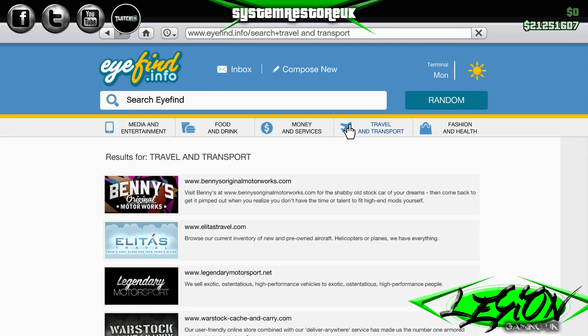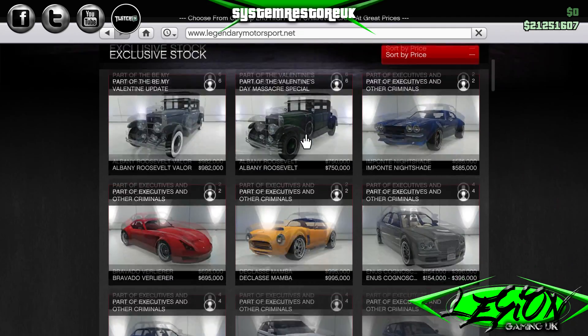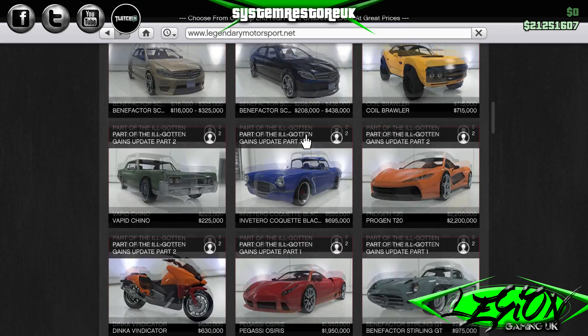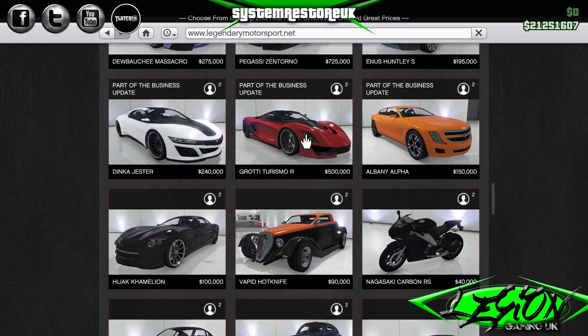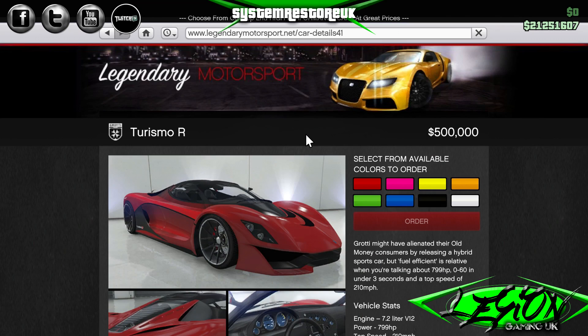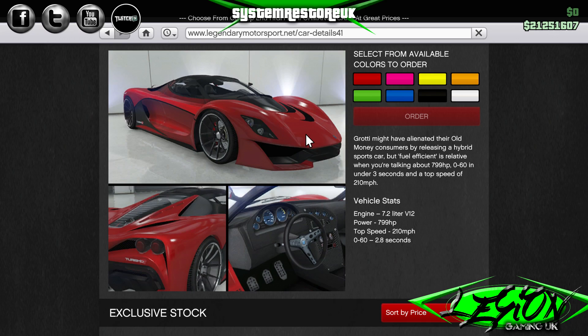In order to get this vehicle you go through to Travel and Transport on Legendary Motorsport dot net and if you scroll down and keep going... there it is — one Grotti Turismo R, 500k I think it said.